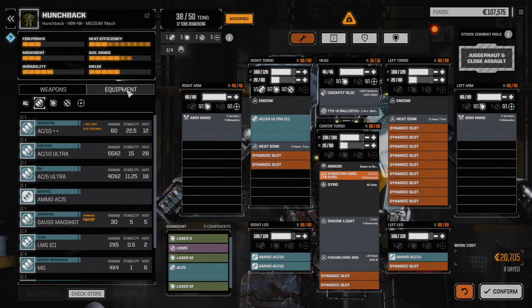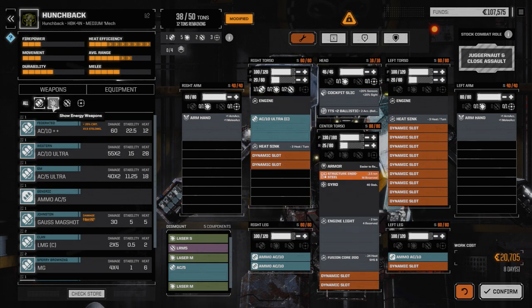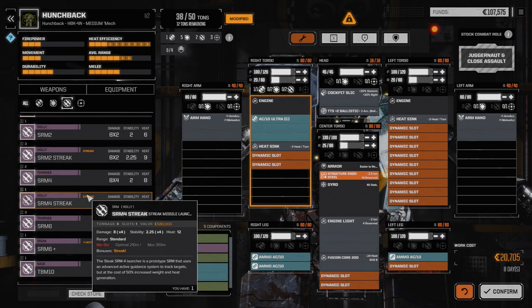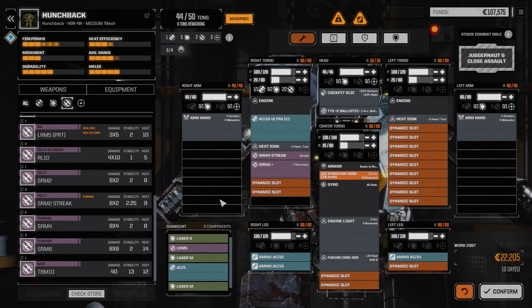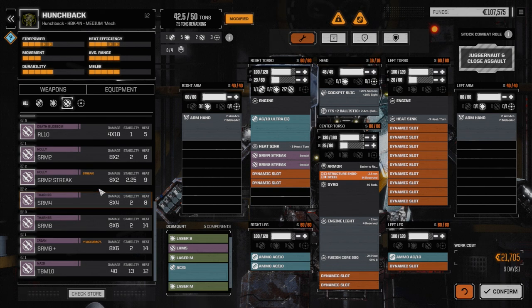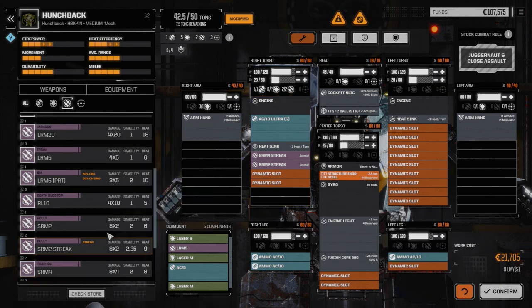Secondary systems — we need to start thinking about those, and heat too, since we're already at 24. We've got five laser hardpoints and two missile hardpoints. I'm thinking SRMs. We've got a Streak 4, which gives good accuracy, and a Streak 2 — that's 3 tons and 1.5 tons, 4.5 tons total. Going with Streaks means less ammo consumption and longer sustained fire.